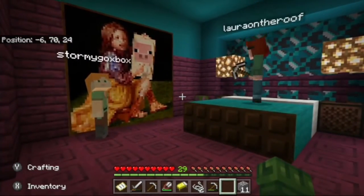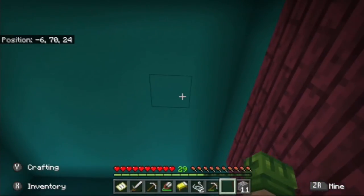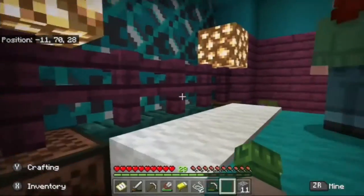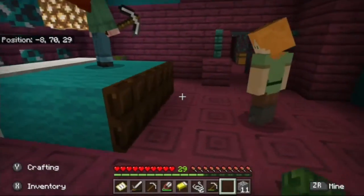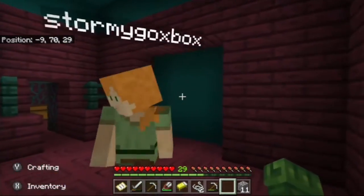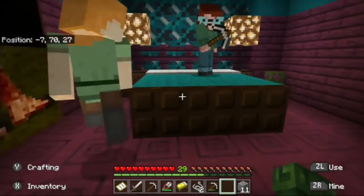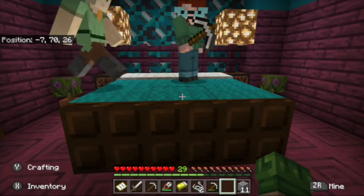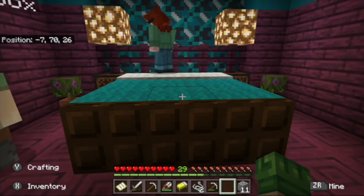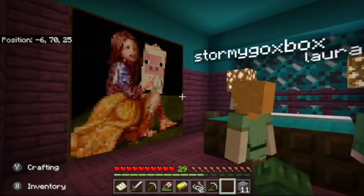If you don't know — beds from the overworld explode in the Nether if you try to sleep in them. So I made a fake bed out of blocks so that I never accidentally click on it and cause an explosion. I also got the best painting possible for this room — the colors are absolutely perfect for the theme.